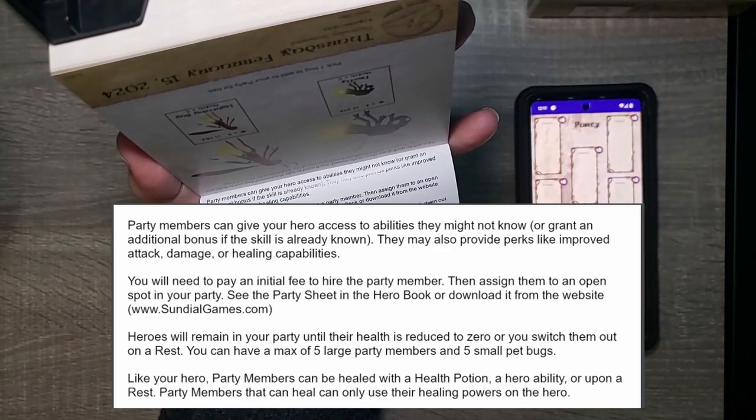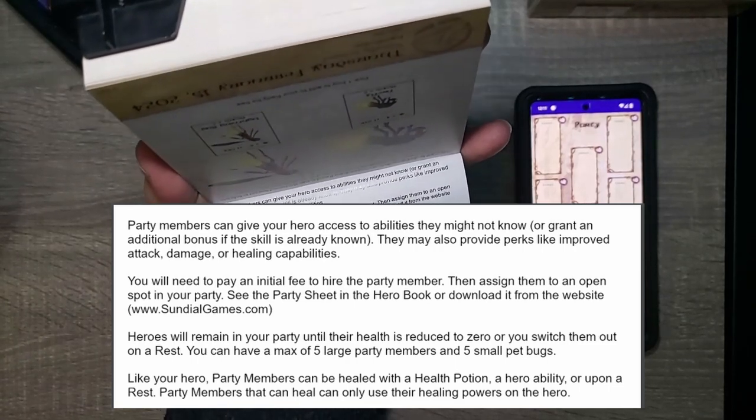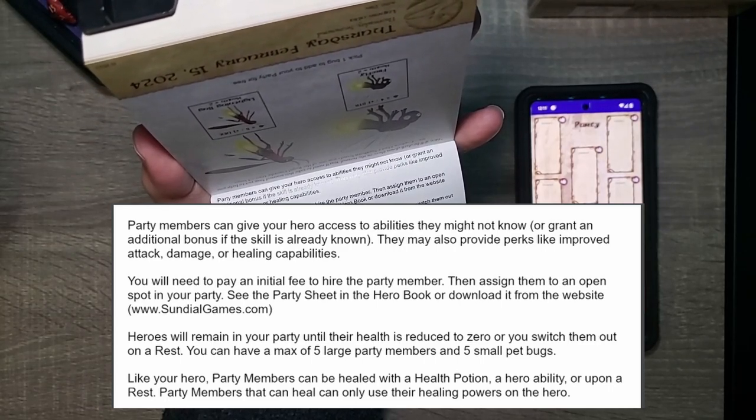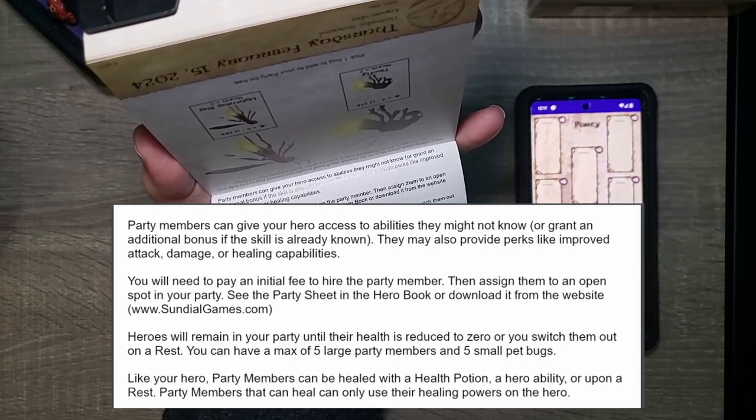You can also download the party sheet from sundialgames.com. Heroes will remain in your party until their health is reduced to zero or you switch them out on a rest. You can have a maximum of five large party members and five small pet bugs — this Firefly would count as a pet bug.